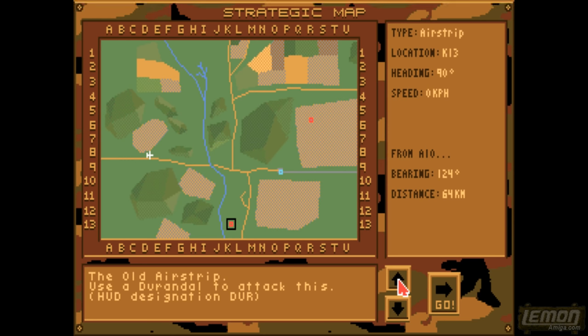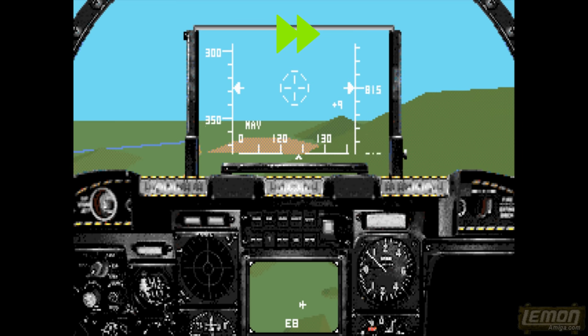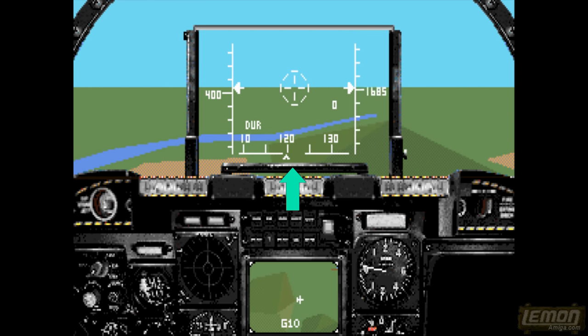It's on the other side of this hill, and on this training mission all I need to do is to avoid crashing into that landscape. Let's speed up the footage again and get there — we have it already selected, so when we have that lined up, we can hopefully blow up the runway.